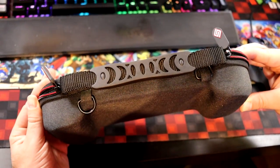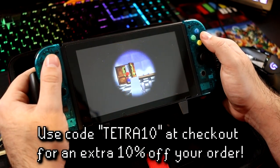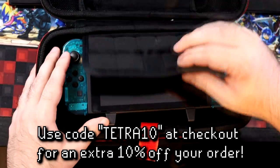Satisfy also offers a slim line of cases for those looking to keep a lower profile, and they even have an upcoming clear grip. And if you've been around the channel for a while, you know I'm a sucker for that stuff. If you're interested, be sure to use the link at the top of the description and enter code TETRA10 at checkout. This will give you a nifty 10% off your order, which will stack on top of any sales they might have going on.